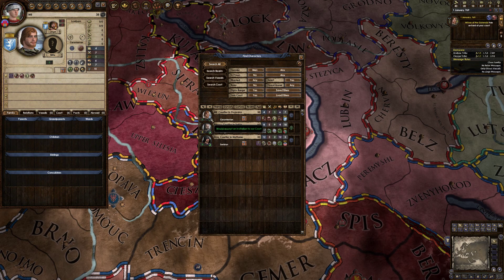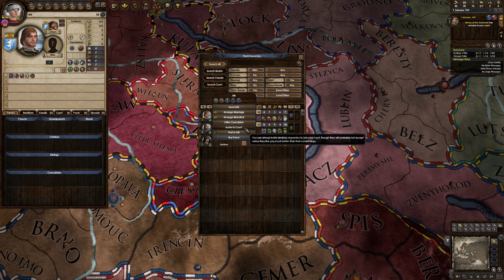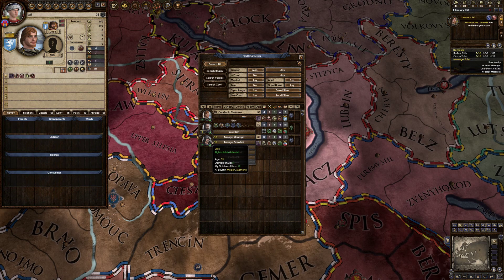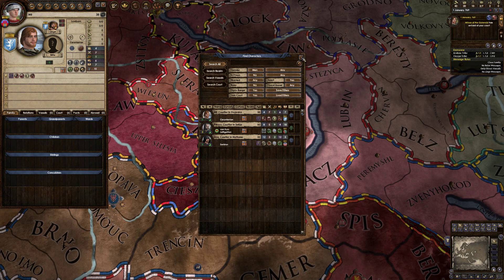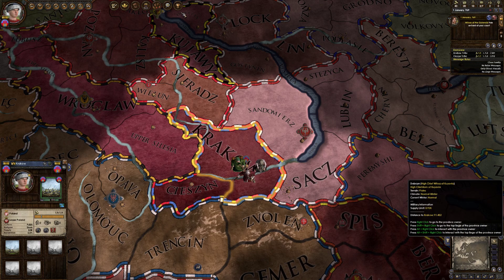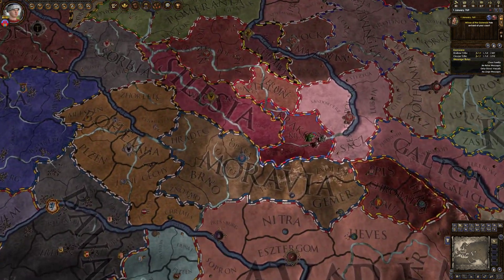I'm going to use a character finder to find a few people who are willing to join our court. I've got these filters set already - this one is men who are not in prison, not a ruler, adult, and within diplomatic range and are willing to join our court. I'm going to invite this guy. I've got a mod that redesigns the UI to be much better and includes lots of shortcuts. We've invited three random people who are, well, the only three people in the entire known world willing to join a court within range. They're just some random guys - we're inviting them just to kill them.